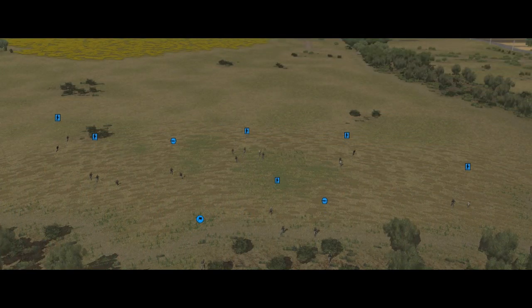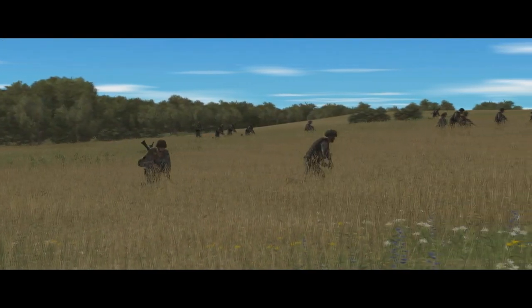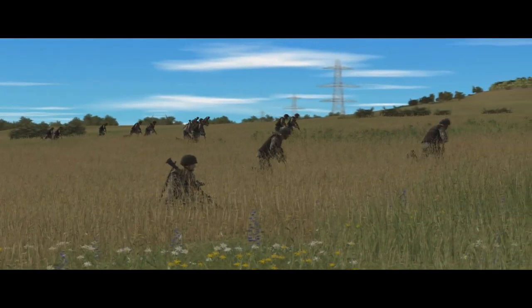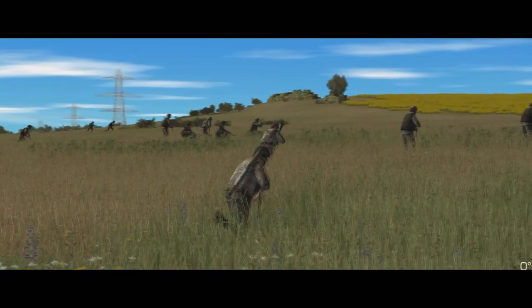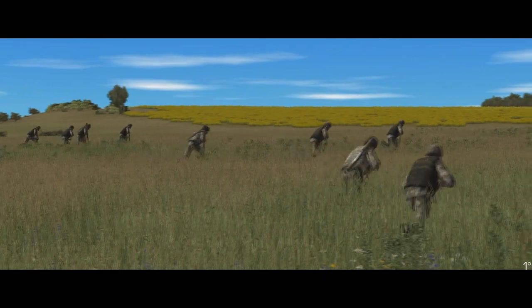Pixel troops also have a tendency to string themselves out into long lines when they have a long way to go, and this is liable to end very badly if the enemy can fire down the line and hit multiple targets at once. Every time pixel troops hit a waypoint they will stop, spread out a little and take a knee or go prone while they wait for the rest of the squad to catch up — meaning they spread out more and get a chance to scan the surrounding terrain. So it's a good idea to break long distances into smaller chunks, and if you're not in a rush adding a short pause command on every waypoint will give the pixel troops a chance to take advantage of their rest. That's it for this episode of Combat Mission Basics — hope you found it useful and I'll catch you in the next video.